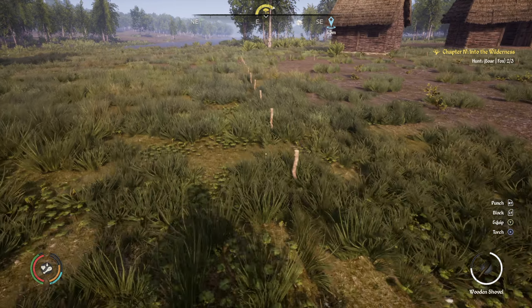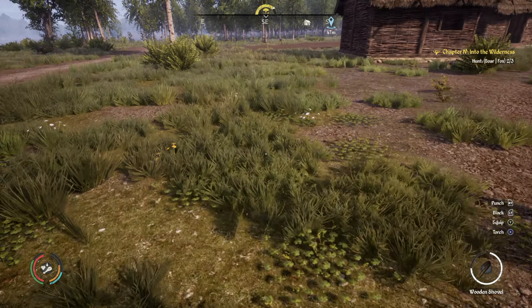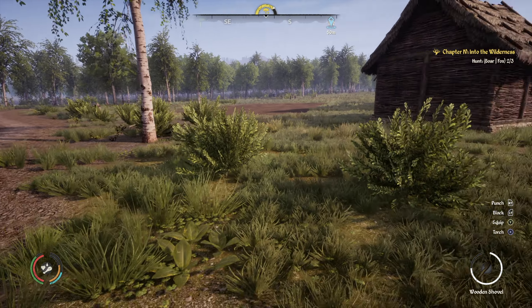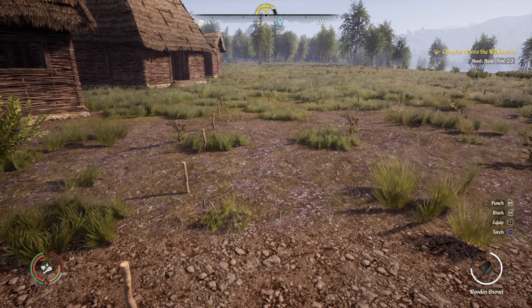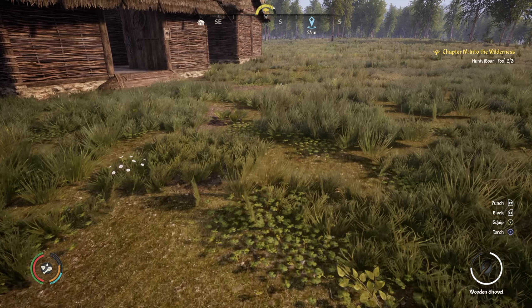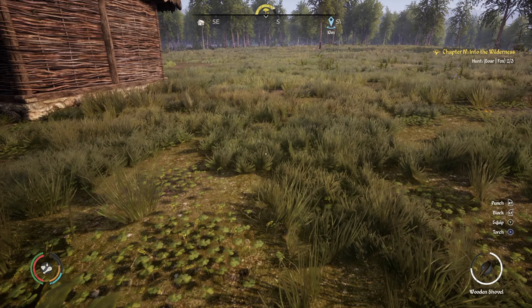I think that's okay. I'll just make sure I'm not too near the path here, because we can still eventually put a wall around our village. I wanted to have a new field here so this is fine. It looks like the sun is going down. What I'd like to do actually is go and try and finish off this chapter - Into the Wilderness, Hunt Boar Fox.